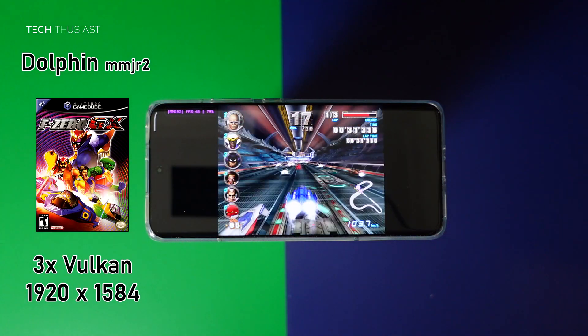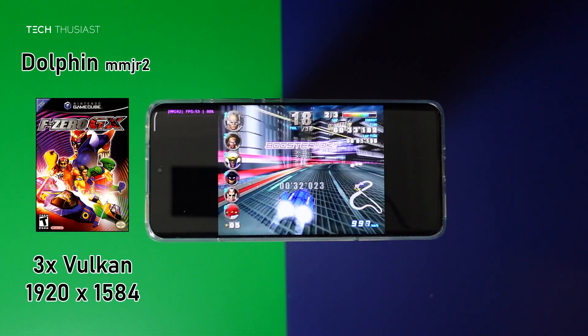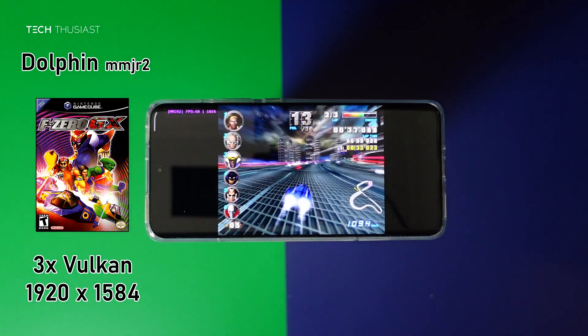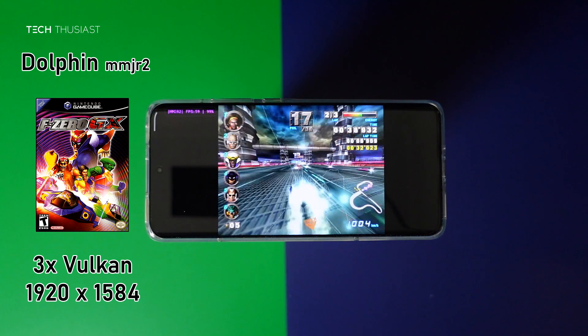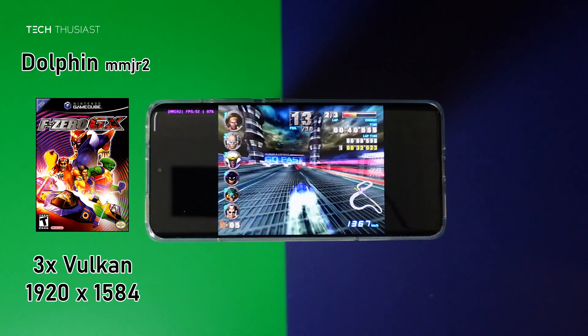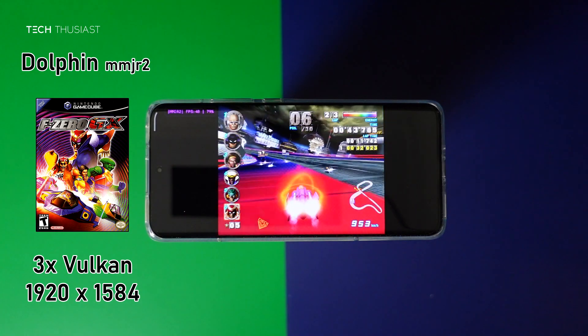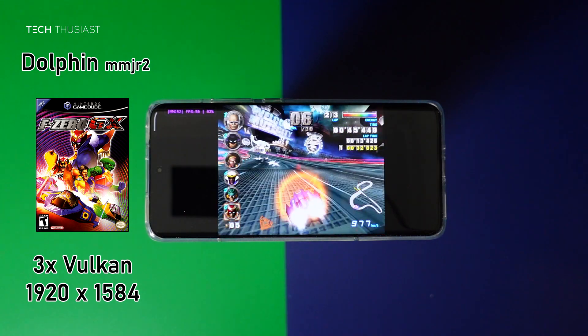Moving on to Nintendo GameCube — this is F-Zero GX running on Dolphin MMJR2. I just wanted to try this emulator out and see how it performs. You will notice that the frames do fluctuate, and that's because of all the action on screen. If you were to decrease the resolution then the gameplay will be much more fluid.